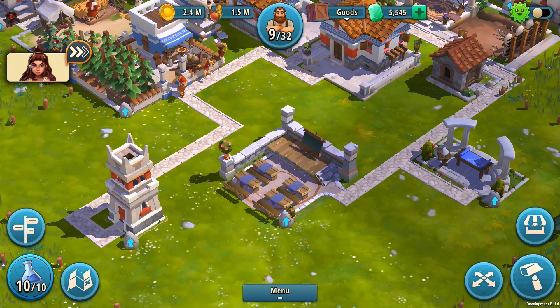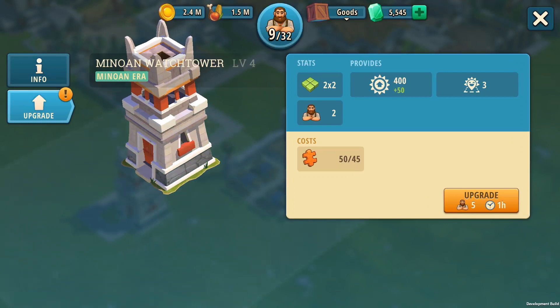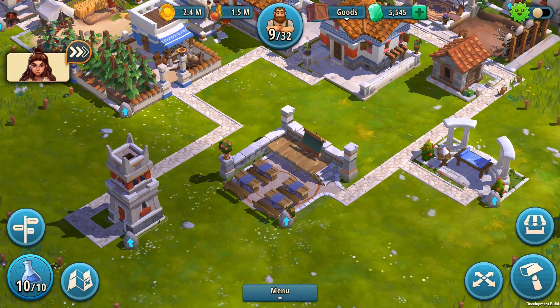The Minoan Watchtower saw only modest changes. It retained its functionality of providing workers and culture boost, with the growth now spaced out across its ten levels, leading eventually to a version that is more powerful than the current building.